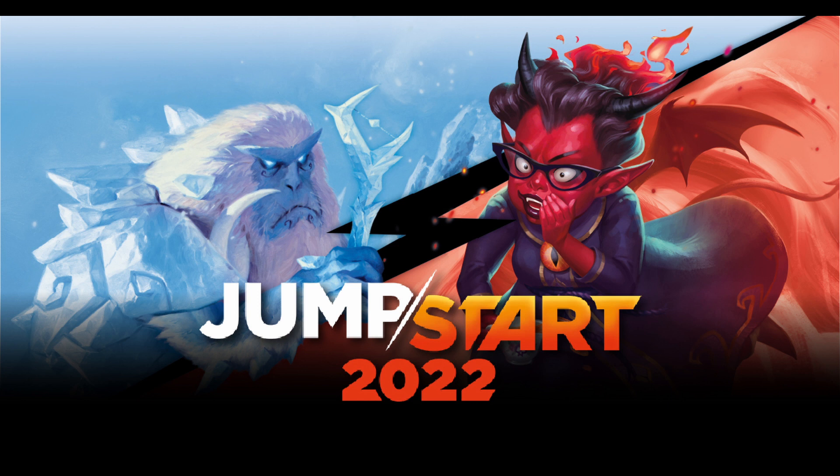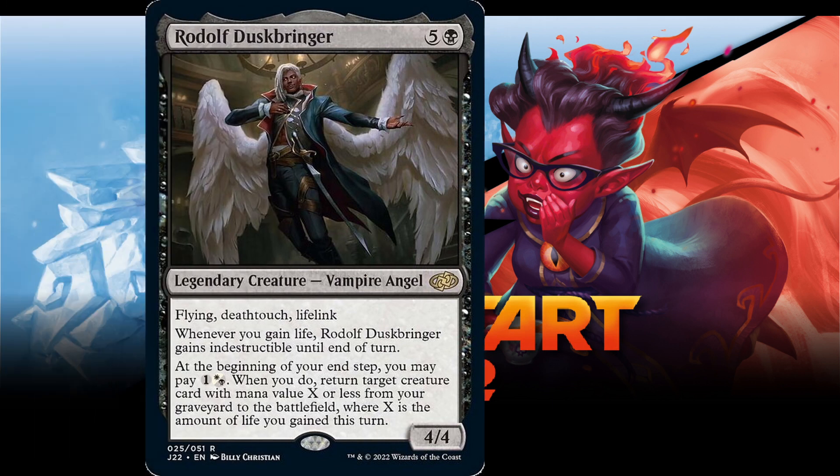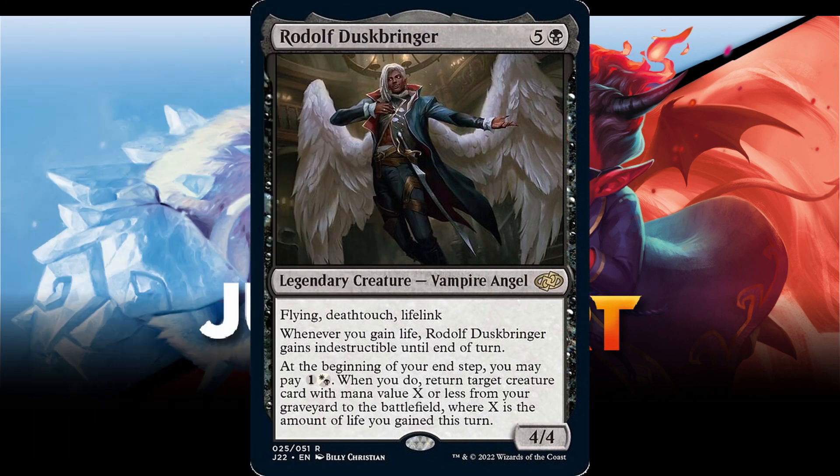Speaking of reanimation, our next commander specializes in it big time. Number 4 is Rudolph Duskbringer. Five and a black for a legendary creature vampire angel, flying, deathtouch, lifelink. Whenever you gain life, Rudolph Duskbringer gains indestructible until end of turn. At the beginning of your end step, you may pay one and a hybrid white or black. When you do, return target creature card with mana value X or less from your graveyard to the battlefield, where X is the amount of life you've gained this turn. 4/4.